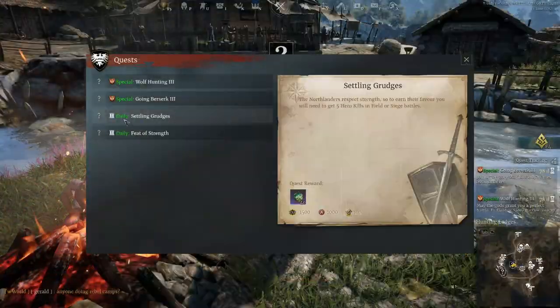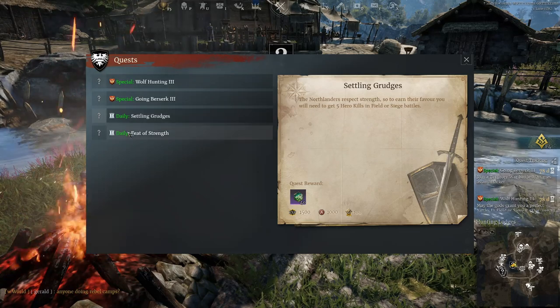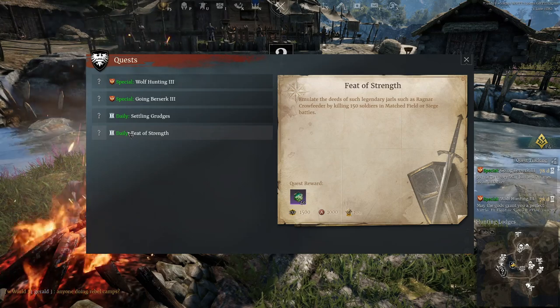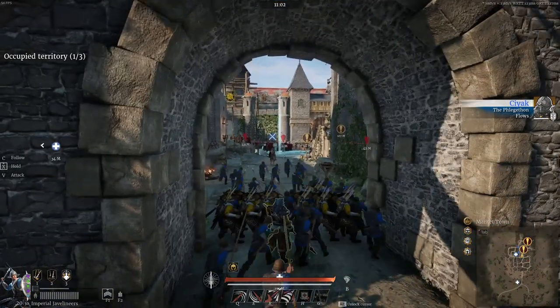The second way is daily quests through Thane. There are two quests available each day, each earning you 40 Favor. So if you do all of them each week, that is 560 Favor a week. The daily quests are pretty simple to do, so they're a worthwhile time investment if you play every day anyway.